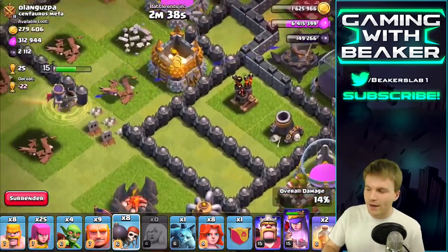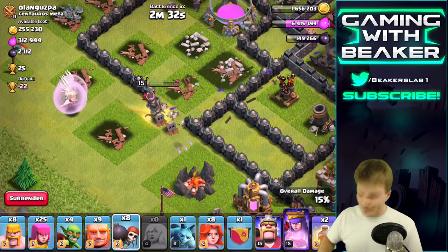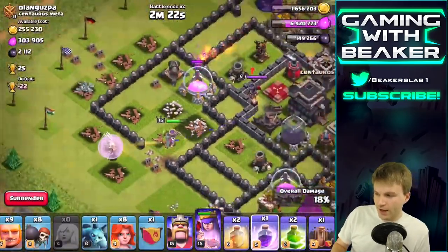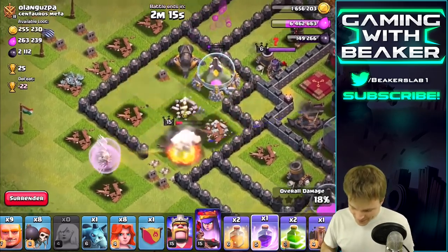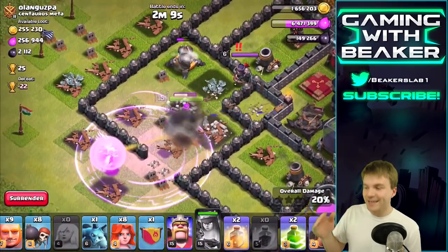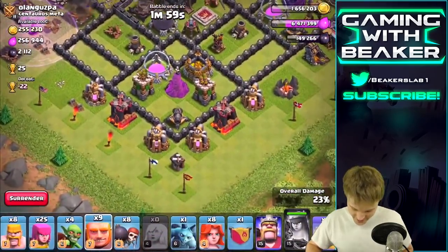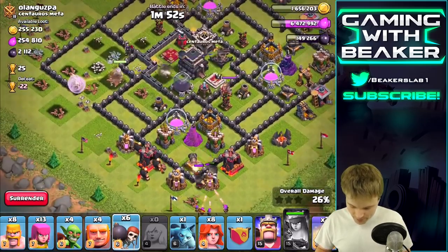That's not exactly what I wanted - I wanted the wall breakers to bust open the junction there so she could get in. Let's keep an eye on her to see if she's going to die. Once that Tesla pops up she's going to be hurting. I had used a rage spell and also the queen ability - I think she was basically dead, I just brought her back from the dead. Spooky stuff. Let's drop a couple of giants to clear and then we're going in.